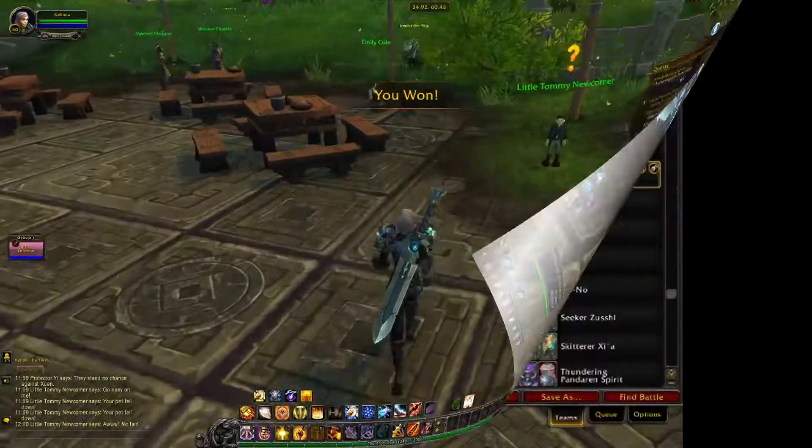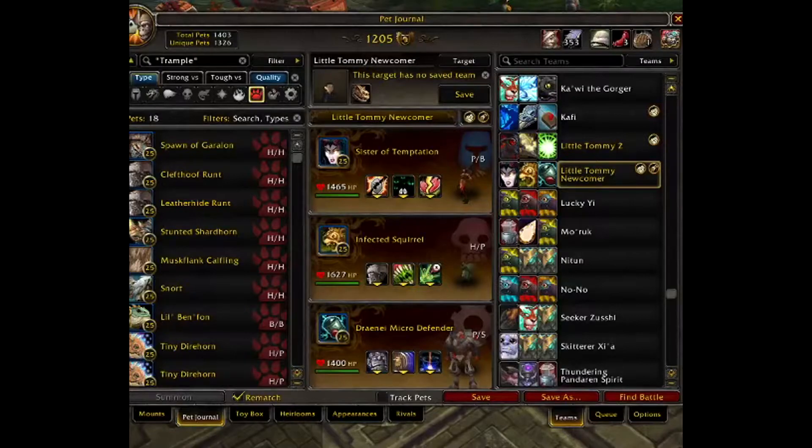The second team is the Sister of Temptation, an Infected Squirrel, and any pet with Ion Cannon that has less HP than your Infected Squirrel in Slot number 3. Keep in mind I haven't tested anything with less than 273 power, and I used the Draenei Micro Defender. So let's get started!